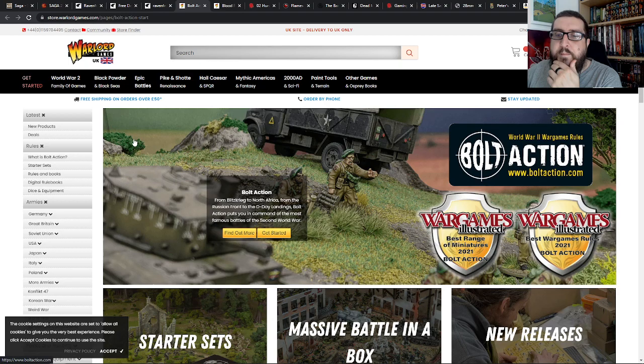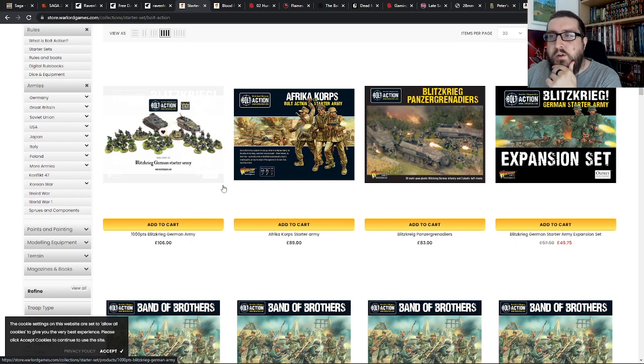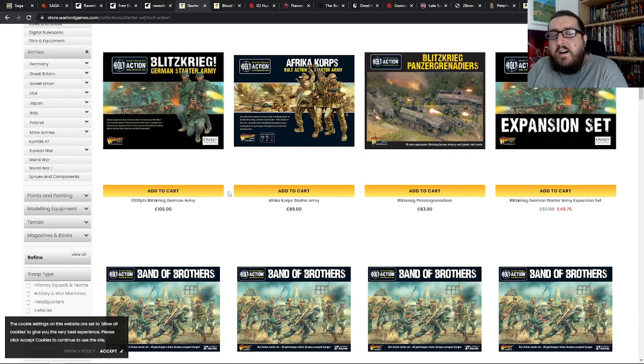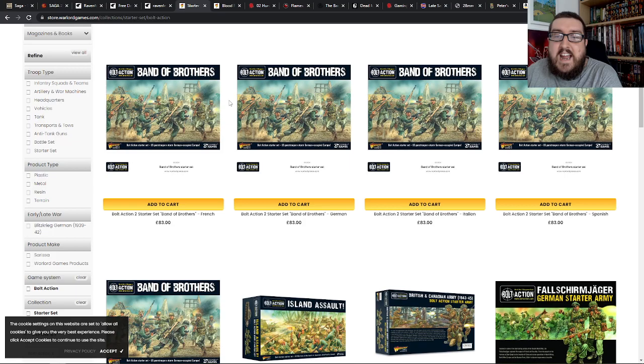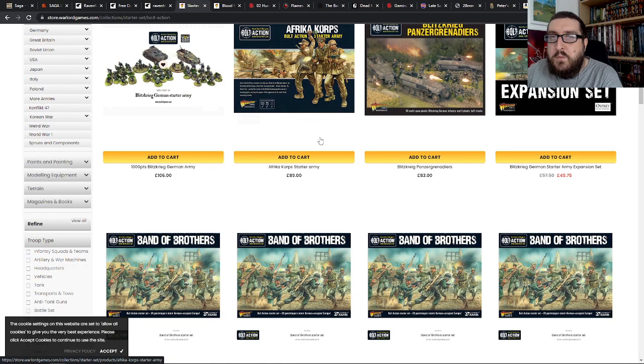One of the other entry points to historical wargaming on the tabletop is probably World War 2. And it would be hard not to recommend Bolt Action. Bolt Action is a game where you take control of armies from World War 2 — from the early war period all the way through to Normandy in the late war. You can play as pretty much anybody nowadays: the Brits, the Americans, the Germans, the Italians, the Soviets, and everybody in between, which is really cool.